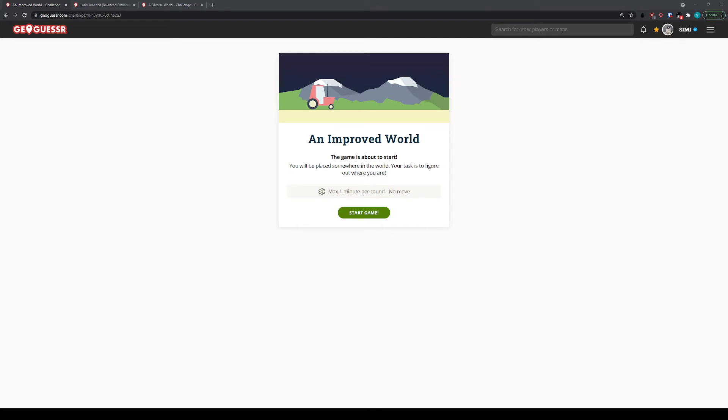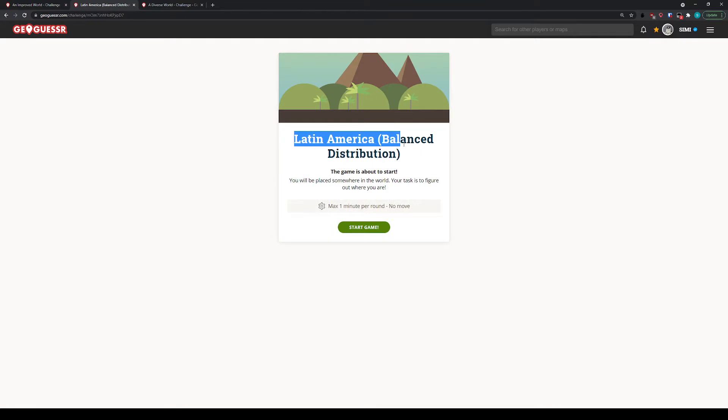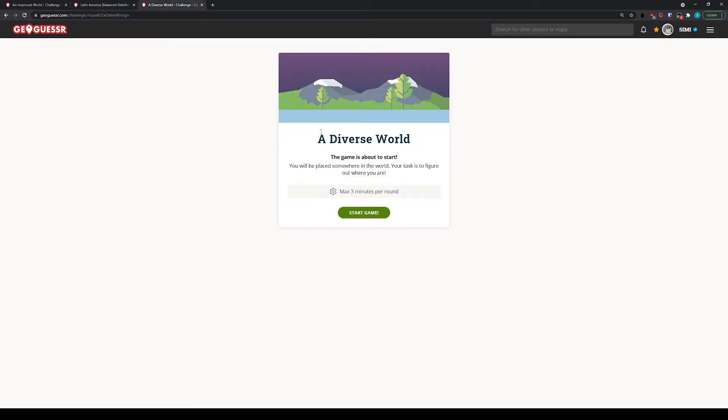Hi, welcome to the second play-along video. First of all, I kind of want to apologize for being a week late — I was on vacation. Secondly, I apologize my brain is a little bit slower right now because I'm post second dose, so I'm a little bit lazy from that. And I just got done playing co-op with some really difficult locations, so I'm a little bit mentally spent, but I'll still try to do my best. Today we are playing An Improved World, no moving, Latin America no moving, and 8 Doubles World with 3 minutes per round. Let's just jump into it.